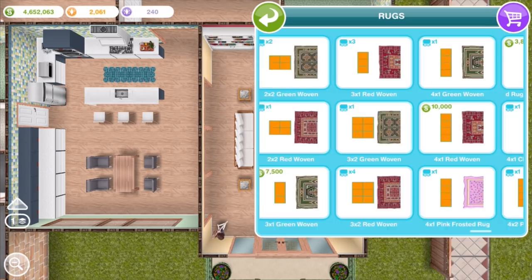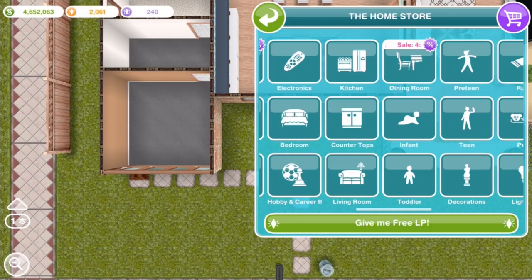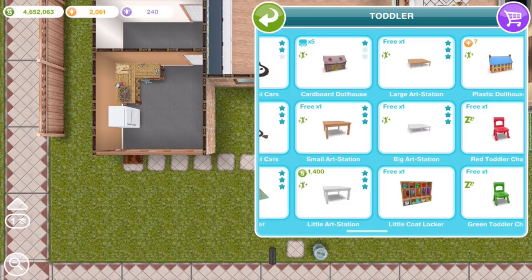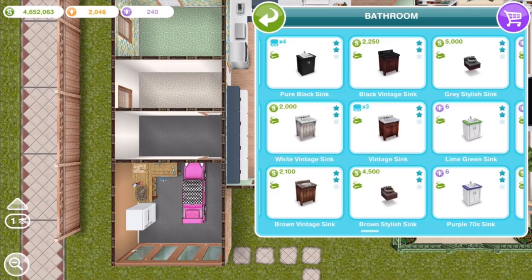Now we're getting into the garage. I don't know what you guys use garages for, but when I was growing up, my dad always put his tools in the garage — that's why I put the woodworking bench there from the hobby store. And there's a refrigerator, because my parents also liked to have an extra refrigerator freezer in the garage. And there's a pre-teen bed shaped like a car so you can pretend that this is actually a car sitting in the garage — but that's totally a luxury, you don't have to do it.